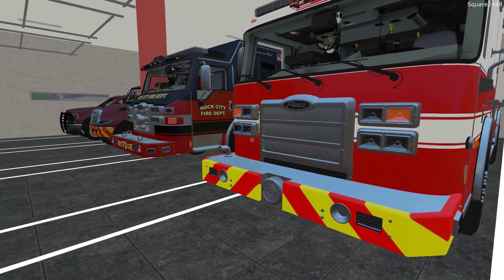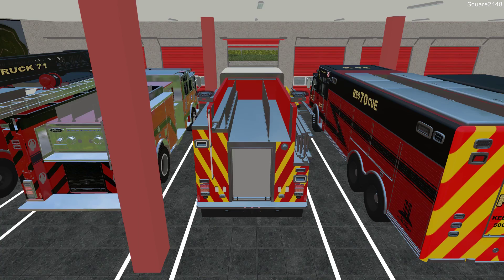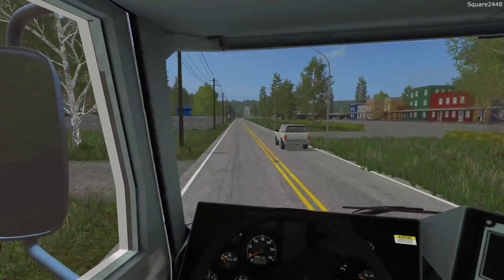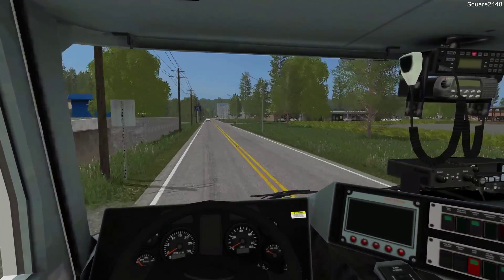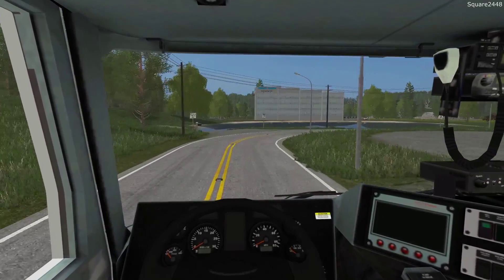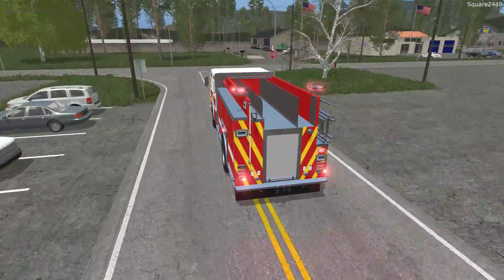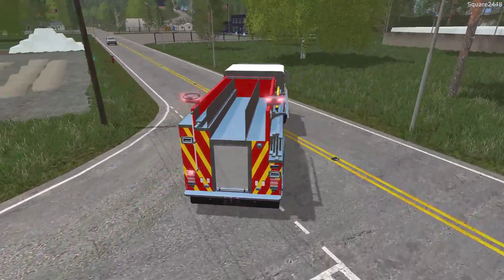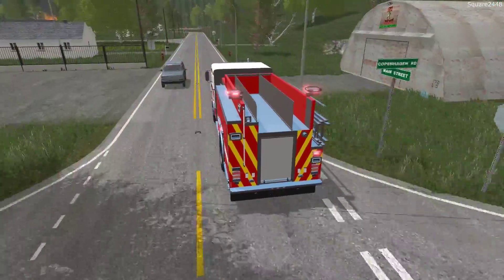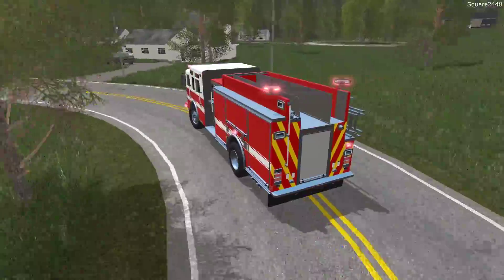We just received a call of an antique car catching on fire inside a garage — and now the house is catching on fire too. Engine 71 and Rescue 70 will be responding. We'll turn on our lights and sirens as we rush over there — we've got to get there as quickly and safely as we can to prevent the fire from spreading. Traffic is coming head-on and here in Farming Simulator they don't always yield, but we always come to a stop at intersections just to make sure nobody blows through. We can see the fire in the distance — wow, that's already a pretty big fire.